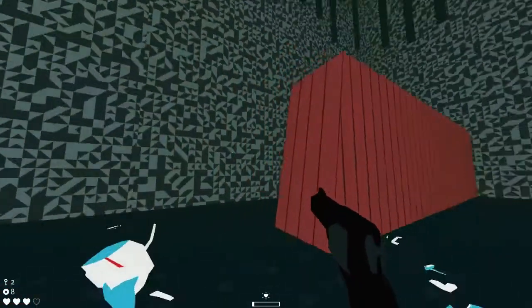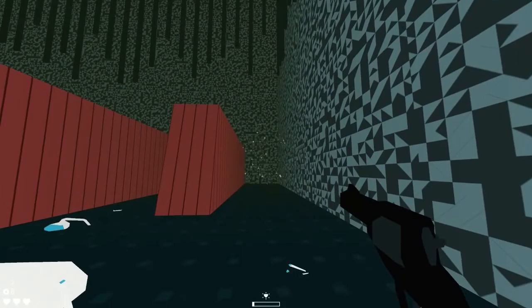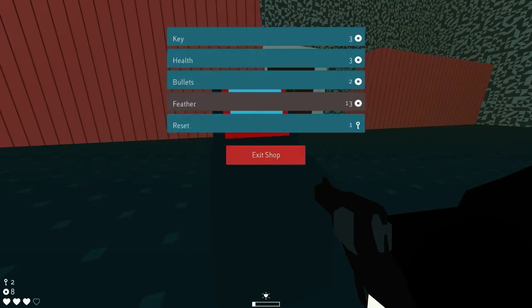Glad to dodge that one. Please don't have any other ones waiting for me in surprise. Wow, I guess those guys just turn out orbs constantly. Anyway — shop: key, health, bullets, feather. Wonder if feather is like extra jumps or something like that — we'll have to come back, because we do not need any of these things. The extra heart could be nice, but not wholly necessary right now.